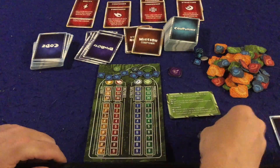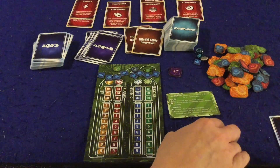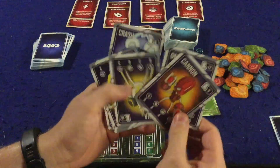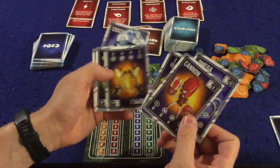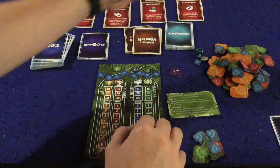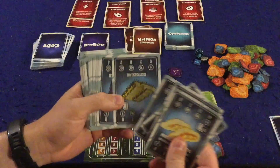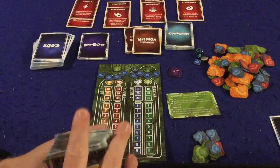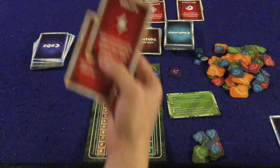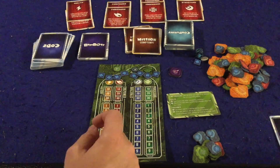In Betabots you're going to try and get the most bits. These are going to be victory points, but they're also going to be currency which you will use to upgrade your Betabots. At the beginning of the game you're going to get a Betabot and then upgrade it progressively through the game with various different components, which will make you stronger and give you more — or sometimes even negatives — to various different attributes. If you get high enough on some attributes, you'll unlock permanent special abilities, and you're going to go on missions.